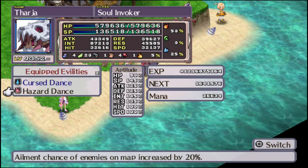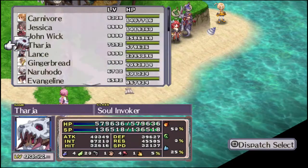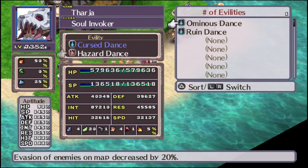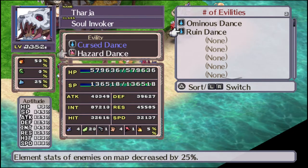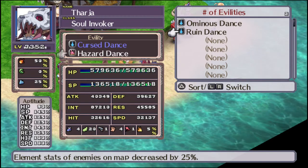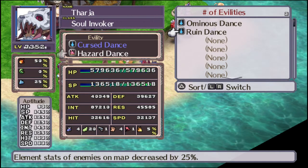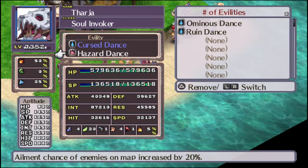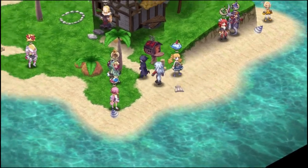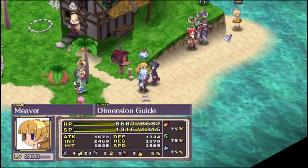Her other abilities are Ominous Dance, which lowers evasion of enemies on the map, and Ruin Dance, which lowers element stats — that would be your fire, wind, and ice resistance. Definitely a good character to have way in the back, just causing trouble for the other guys.